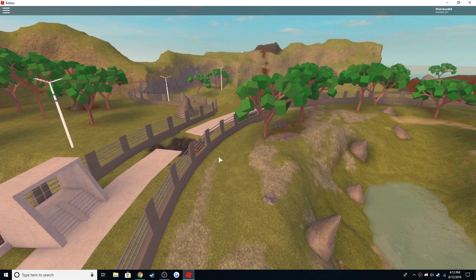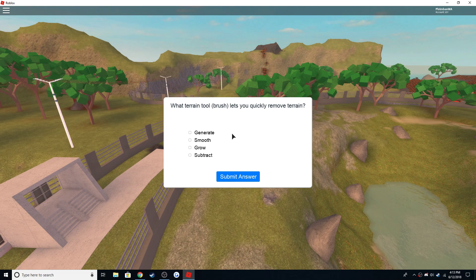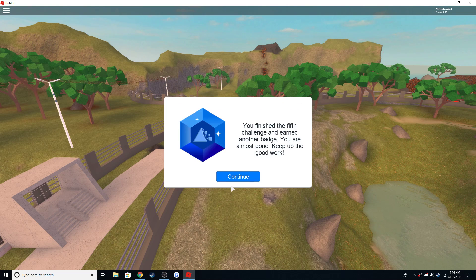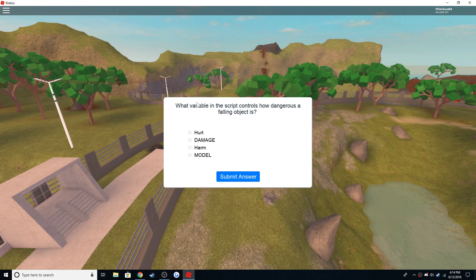Challenge five: which terrain tool brush lets you quickly remove terrain? Subtract. Which terrain tool builds new terrain? Add. How do you open the click editor? From the home tab.